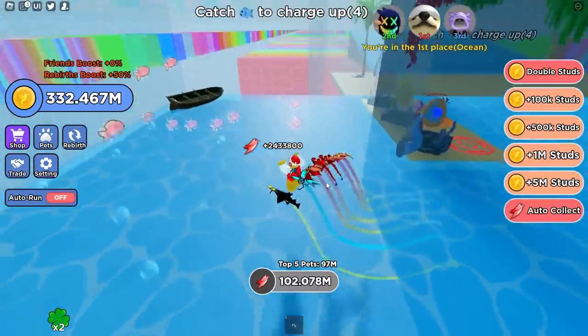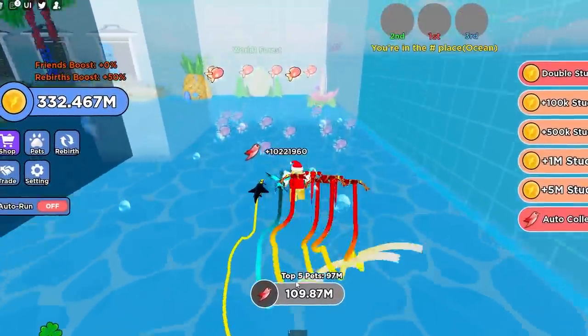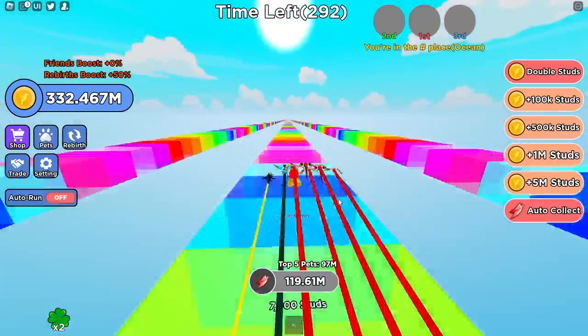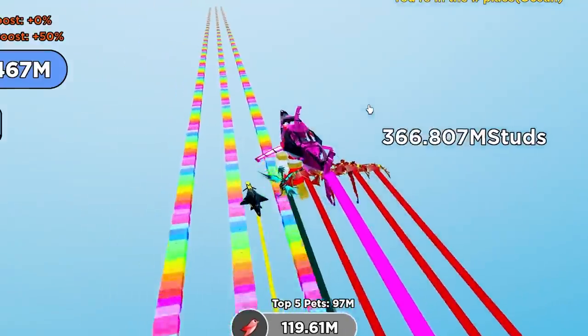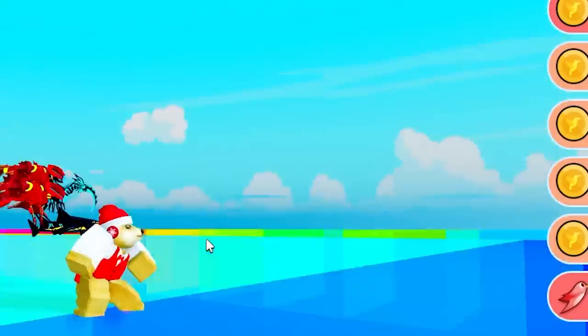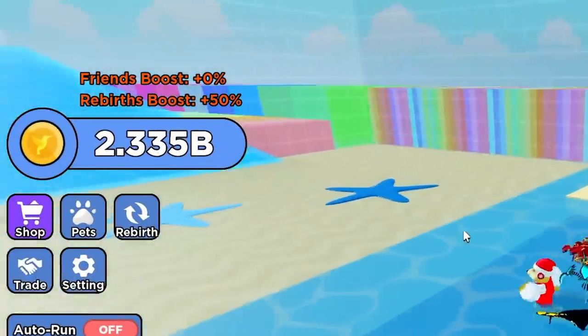Oh, the VIP area! I forgot about this area — look how much speed it gives me. I'm already at 108 million speed. The VIP area is actually OP. Can we make it to 1 million distance now? 1 million studs? I don't know — I don't think so. Yeah, we're already landing — about 820,000. That's still pretty good. Look at my coins now — 2.3 billion? What the heck?